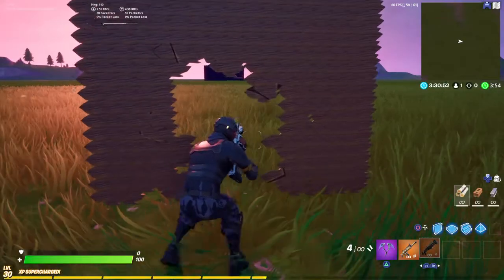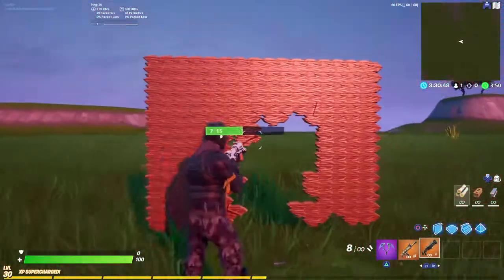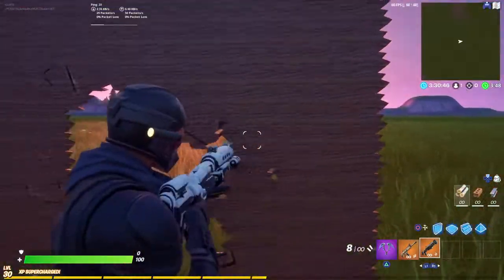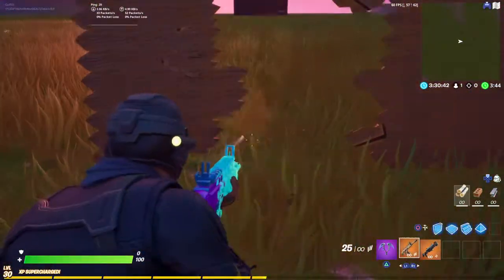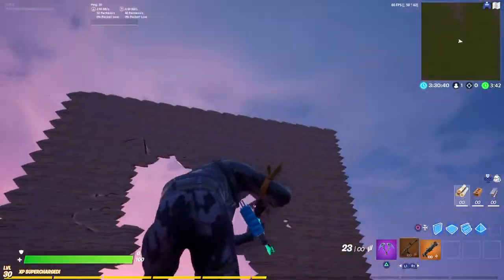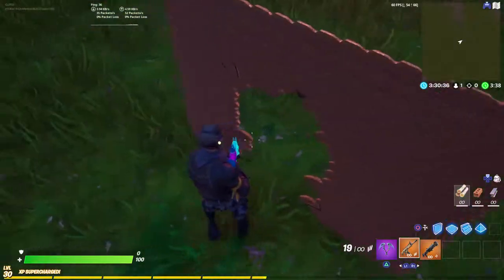If you're making a close quarters map and you want a wall that you can shoot through, you could use this wall. It's easy to move.